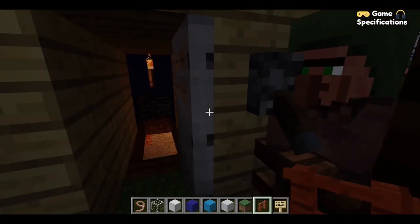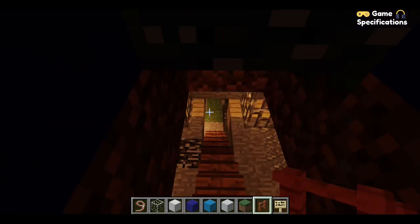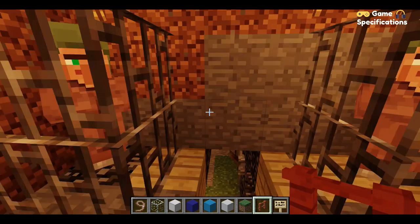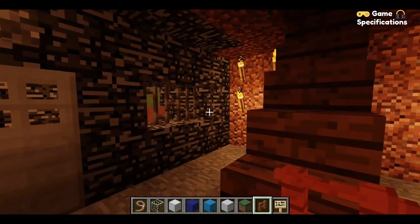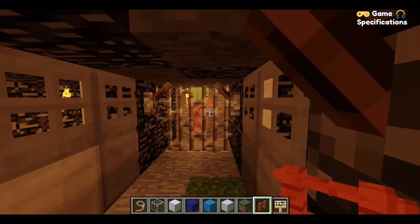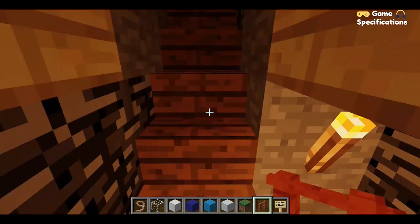Let me open the jail. Let's go inside. This is the cell I showed you earlier. These are the two security guards, and those are cell number one, two, and three. That is the security guard out there. The jail part is complete.